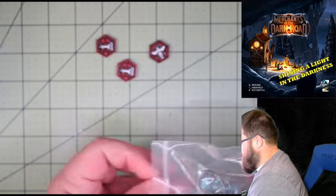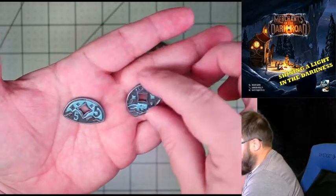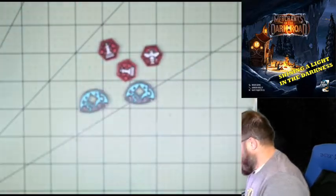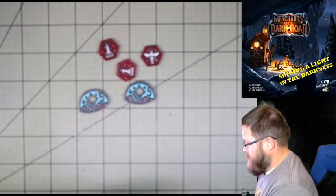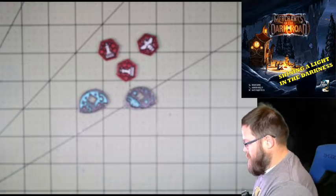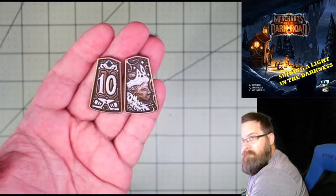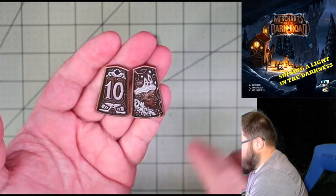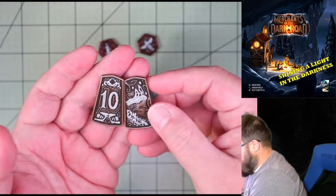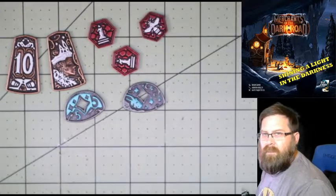We've got the fives — a nice blue and gray, double-sided and textured. These look really nice. And then the tens — I'm going to call her the Snow Queen, or the Ice Queen. Again, the texture on these is fantastic. They are metal and done very well. So there are all of the upgraded coins: ones, fives, and tens.